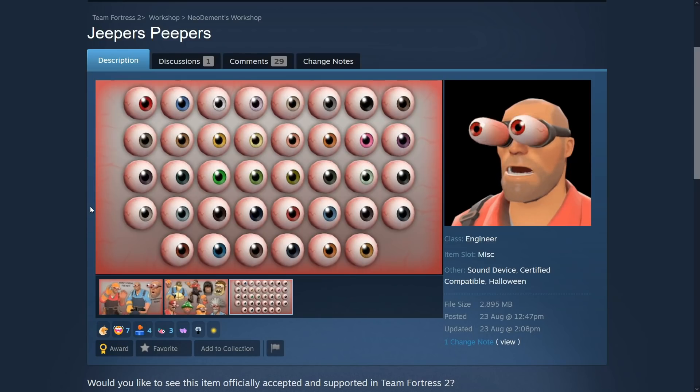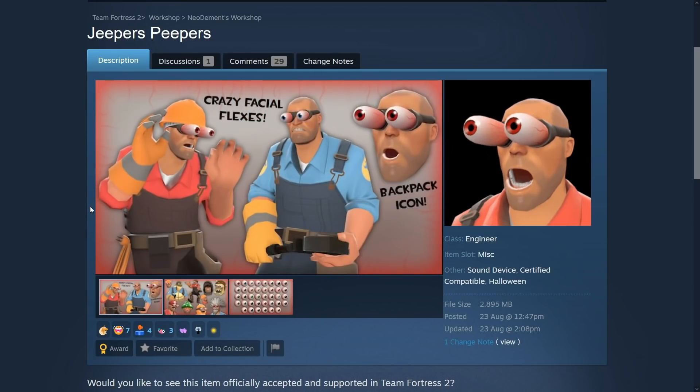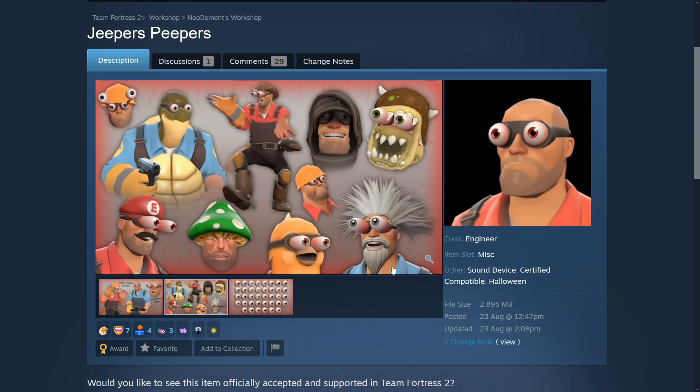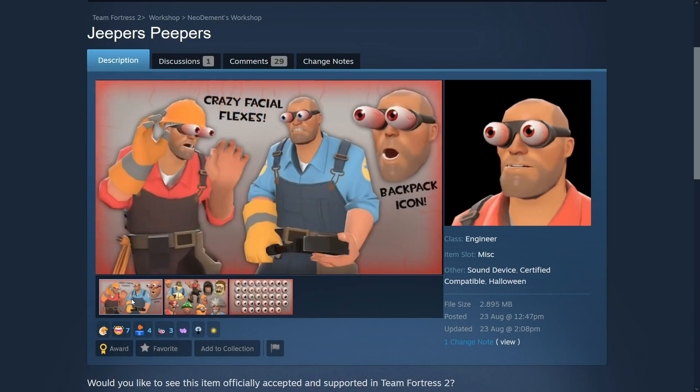All right, so first we'll start with cosmetics. I think this cosmetic is pretty awesome — the Jeepers Peepers. It's an engineer cosmetic and his eyes go out hilariously. Here's how it looks with various paints, which is nice, and here's how it combos with various cosmetics, which is also nice. I think this is a pretty good cosmetic.